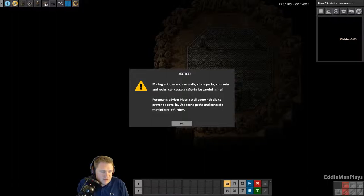Mining entities such as walls, stone paths, concrete, and rocks can cause a cave-in. Be careful, miner. Foreman's advice: place a wall every fourth tile to prevent a cave-in. Use stone paths and concrete to reinforce it further.